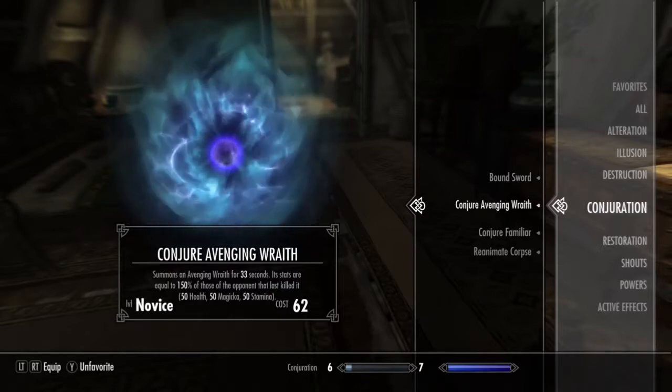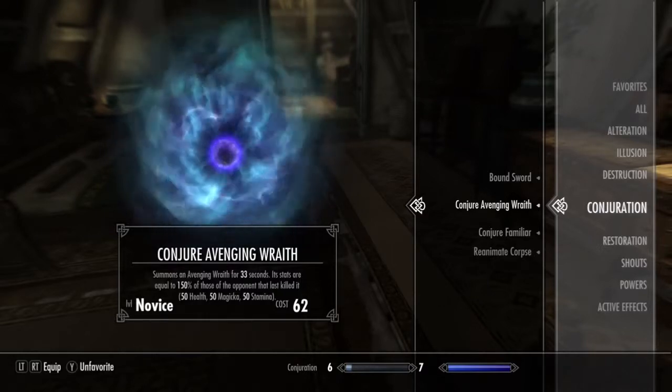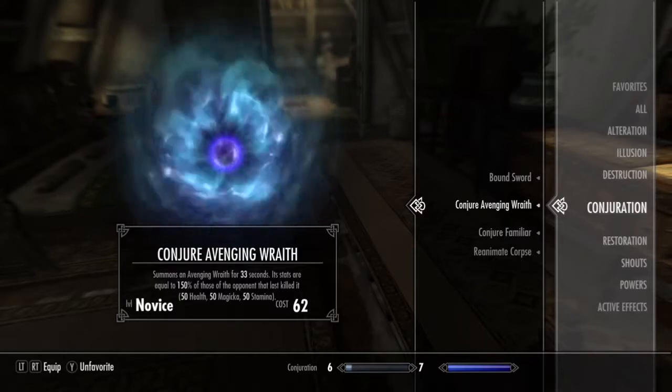Conjuration has Vengeance Wraith — that one is awesome. It's like bringing out one of the ice wraiths but they fight for you. It's not made of ice; it's more like a ghost.